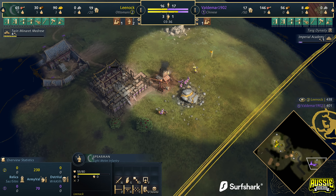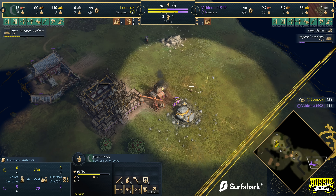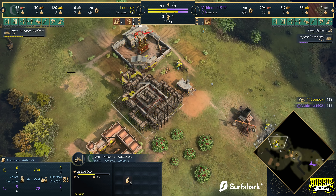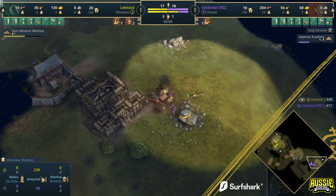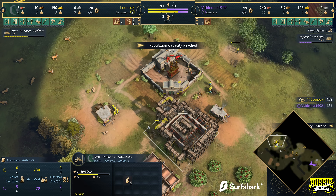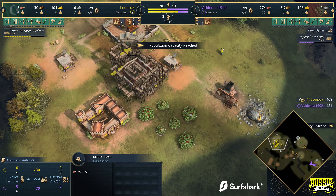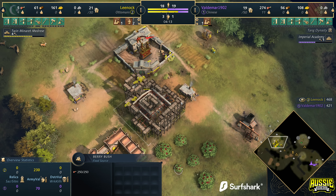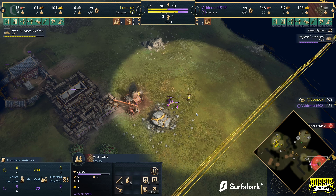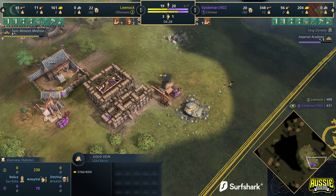We've got some action over on the gold mine — villagers coming out looking for their daggers here, spearmen being aggressive. Leenock looking strong. Over on the other side of the map, Leenock has the Twin Minaret Madrasa going down — a beautiful spot for it right here. Whenever you're placing the Twin Minaret Madrasa, you want it facing towards your town center on the bottom side. That way the berries spawn at the top and you can eat them safely next to the town center. It also doubles as the mill for the berry bush.